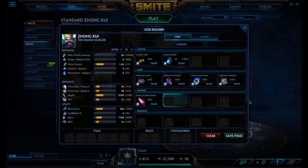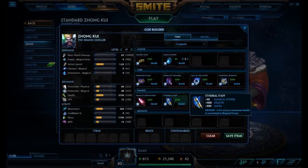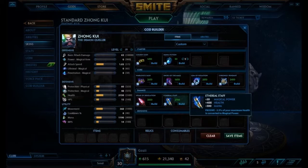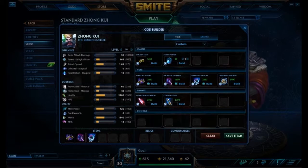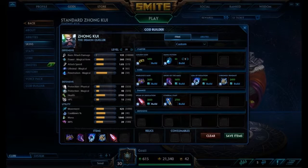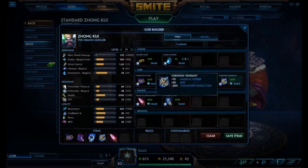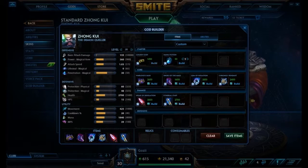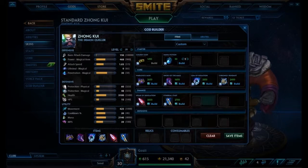Our last item is Ethereal Staff — this is our power spike. It makes us even tankier so we can be in the middle of teamfights, hit multiple people, and do a good amount of damage. With the first five items online we'll have 360 power, and we have 950 extra health with this build. With that health, Ethereal Staff's passive gives us 138 extra magical power, bringing us to 468 total power — pretty solid.